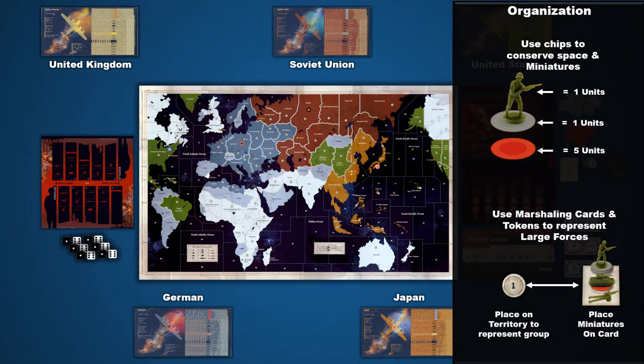When setting up the game, you may find that you're running out of space. Colored chips allow players to consolidate miniatures of the same type. The unit on top of a stack of chips represents one unit, and each chip below indicates a number of units based on color — a grey chip equals one unit, and a red chip equals five units. If your force is so large it has trouble fitting into the same territory or sea zone, use marshalling cards and tokens. A player removes all their units from a territory, places them on a numbered marshalling card, and then a token with the same number is placed in the territory. This system can also be used when moving large armies across the board — organize your moving army on the marshalling card, then just move a token from territory to territory.